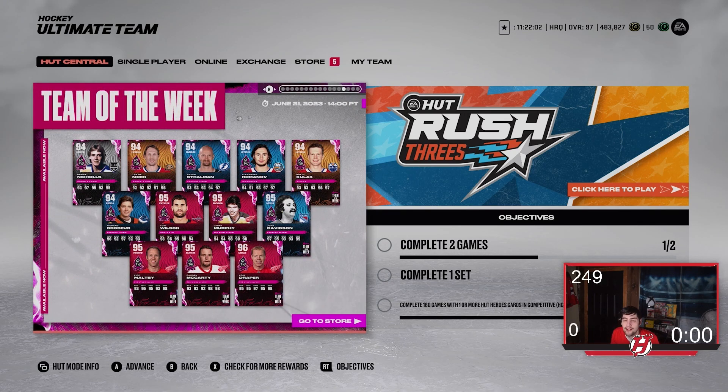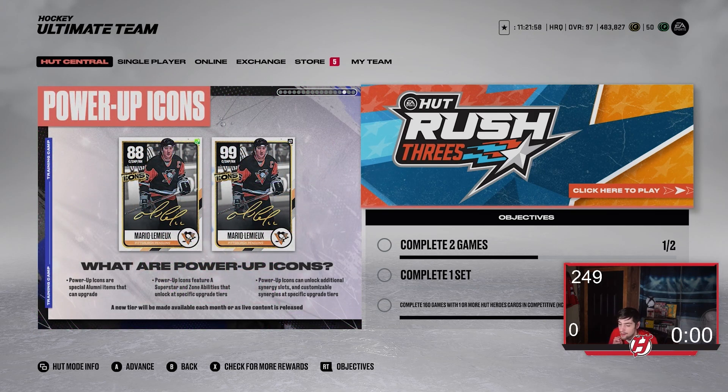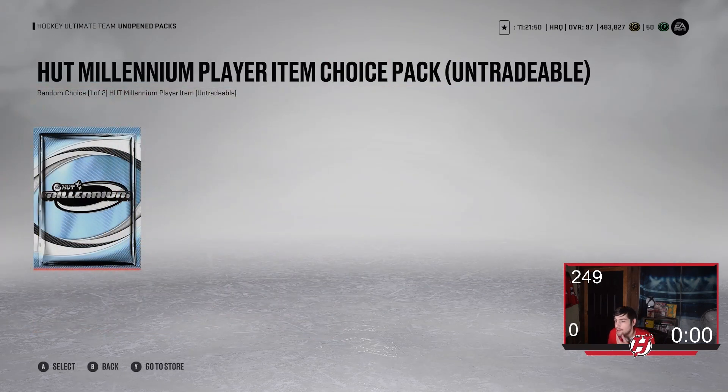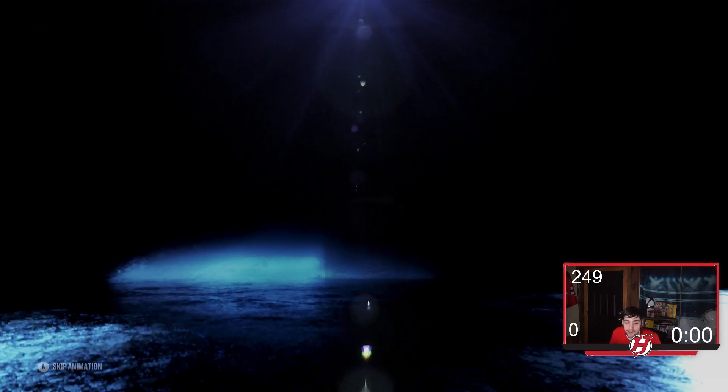So let's do our first thing here. The first thing I'm going to open is this pack from my objectives. It's a choice pack of the Millennium event cards. So let's see what we can get out of it. Here we go with the HUT Millennium player item choice pack — it's a random choice of one of two, so hopefully we get a good one.